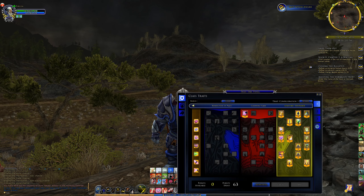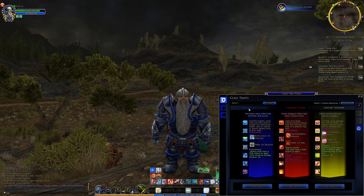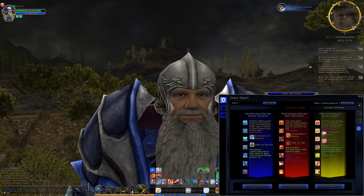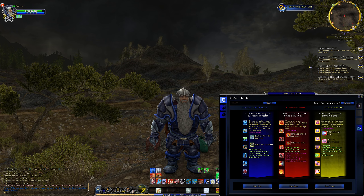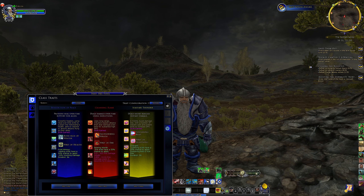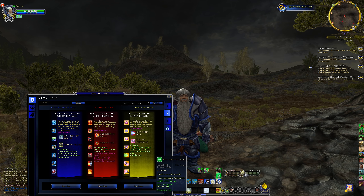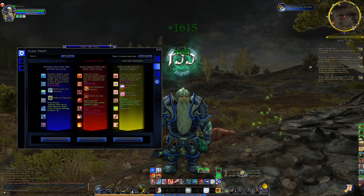Let's bring up this trait tree so you understand this. There is the Benediction of Peace — sounds like something straight out of a monk monastery. The blue line provides healing over time support to allies; this is your main healing. When you spec this, you're going to have tons of healing abilities and mainly use the green side. When you're using the green side, you can't really use your red side abilities unless they say they don't need higher level atonement. This one needs a level three in healing to cast, so I have to use other healing abilities first to build this up before I can cast these other abilities.